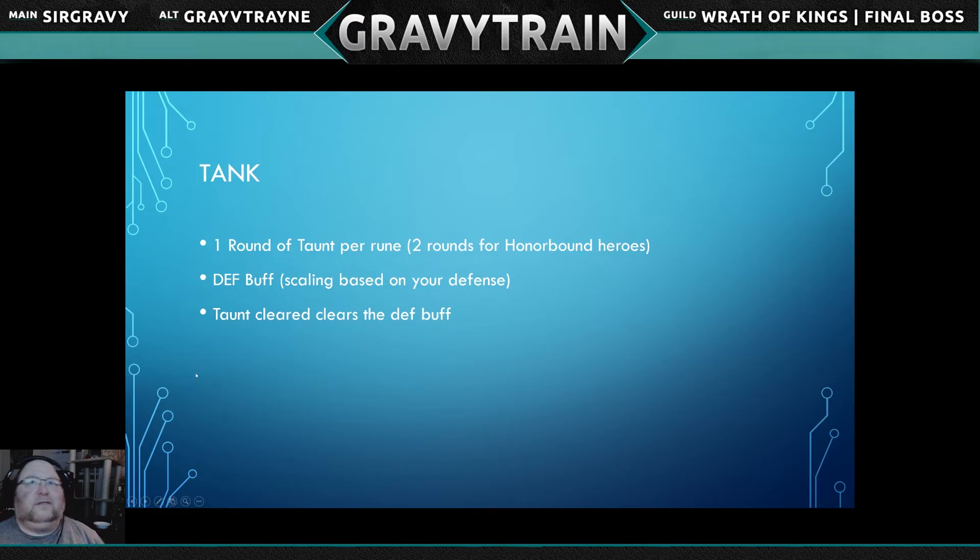Taunt runes give one round of taunt per rune. You can stack multiple taunt runes on the same hero and each one extends the taunt by one round. Heroes with Bushido — like Hansuke, Deadeye, or Yokohuna — get an extra turn on the effect, so one round of taunt becomes two. The rune also provides a defense buff that is a percentage scalar, similar to guardian runes. That defense buff is tied to the taunt — if one is purged, they both go.